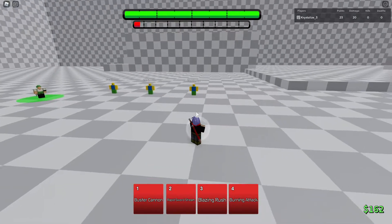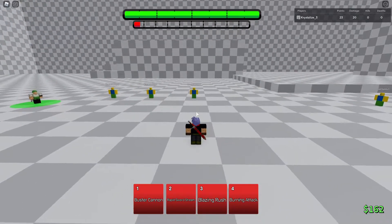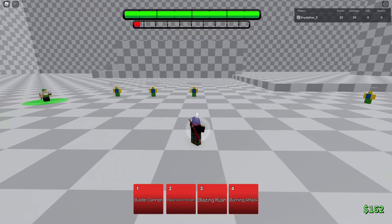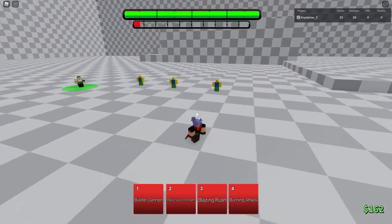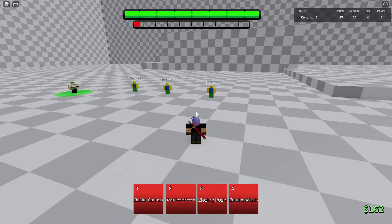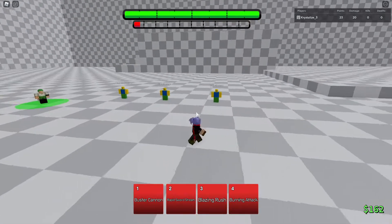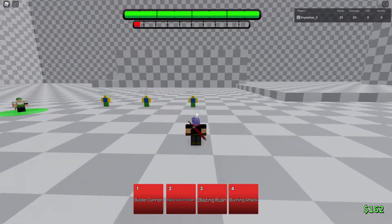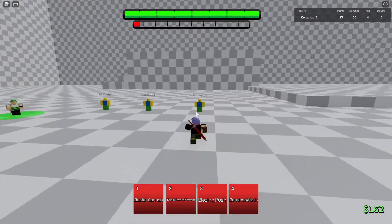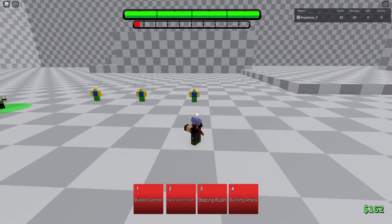The first move I'm going to use is a burning attack on Trunks. This character is the perfect example because if you use attack cancelling you're going to land the move, and if you don't, the move will not land. I'm just going to bring them up in the air, slam them down, and the first time I'll show you is without attack cancelling.